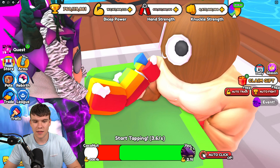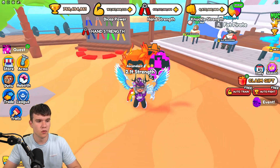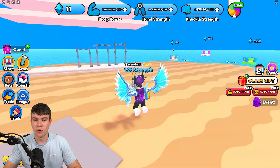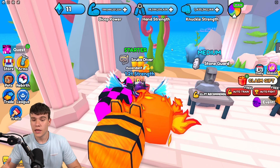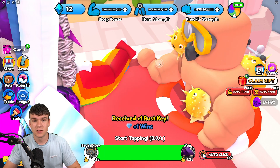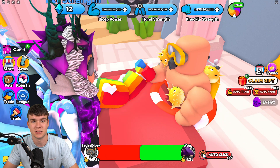That's essentially how you guys can get this brand new pet quest. It's definitely really useful if you're just starting out in the game — 4,000 stats is pretty decent. If you want to know how to get all the new arms and the best crate keys, make sure you guys do subscribe. There's a video on the channel showing how to do that. That's pretty much going to be it for this video — like and subscribe for more.